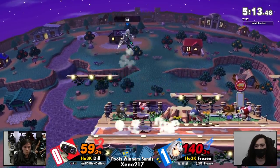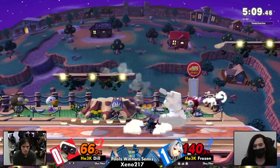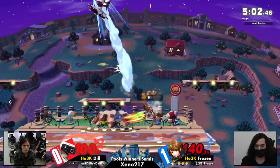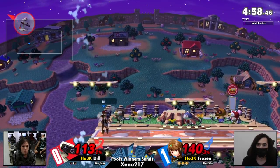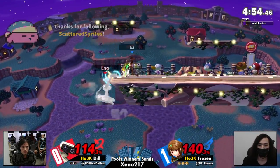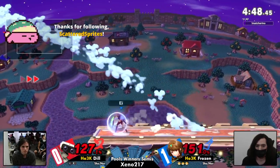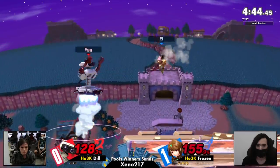Once again making it back to the ledge — that is a little difficult to punish if you're not actively looking for it because of the wide hitboxes. It goes high, then it snaps relatively quickly after. This is scary, this is like one up there to kill. Dill just can't get anything started. Frozen has been in control this whole time. Does bait out the terminology involved on that one, able to get back to stage. But at 114 against the Pyra at 155% rage, this is a scary place to be.